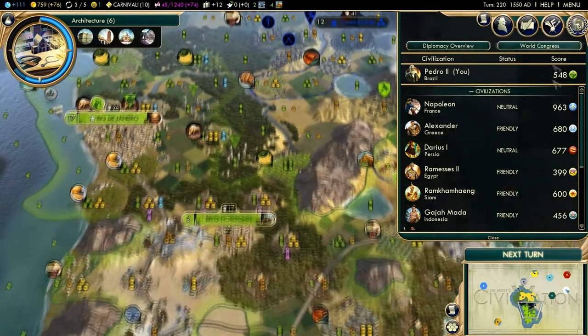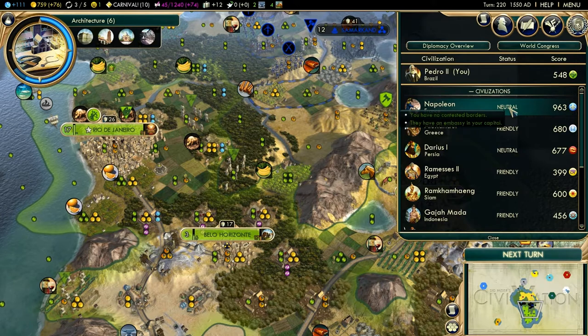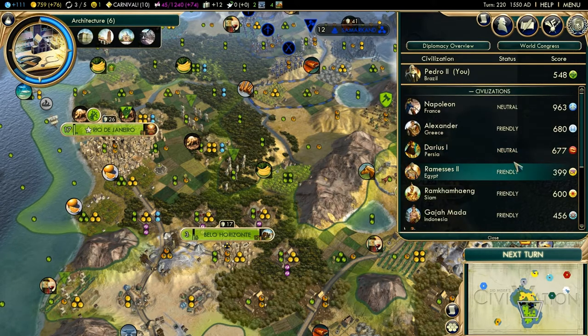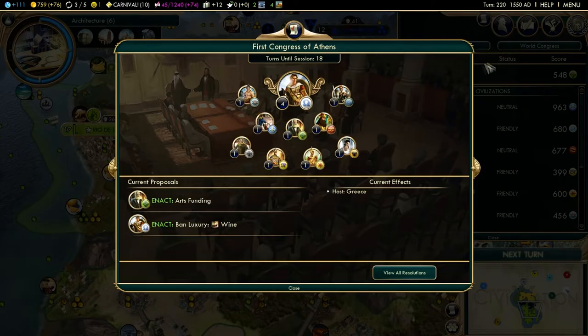So once you go to the Diplomacy tab, this used to be where you just have your civilizations or multiplayer, your friends on here, whichever it may be. All that still is here. You're still able to talk to them. But now there is a Diplomacy Overview, which there was prior to Brave New World as well. And now there's a World Congress, so you click that button.